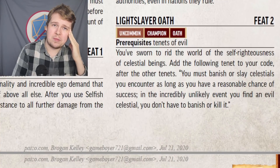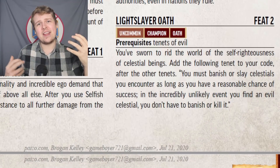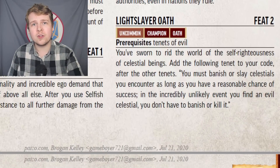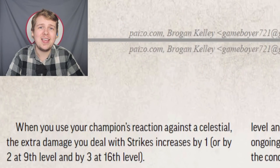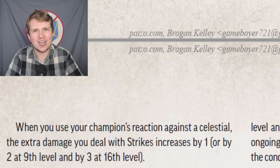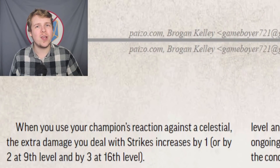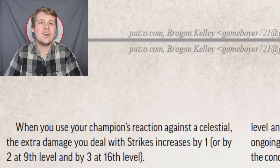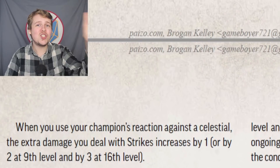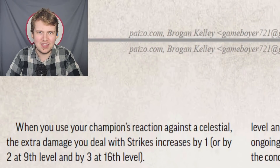Lightslayer Oath is incredibly lame and just feels lazy on Paizo's part. You gain the tenet that you have to kill celestials — anytime you see a celestial, you gotta kill them. The only bonus you get from this is a tiny bonus to your extra strike damage after using your reaction. Whenever you use your reaction on a target as an evil champion, your strikes at level one deal one additional damage to that target and this only goes up at levels nine and sixteen. With Lightslayer Oath, instead of dealing one, two, and three bonus damage, you deal two, four, and six bonus damage at the respective levels.